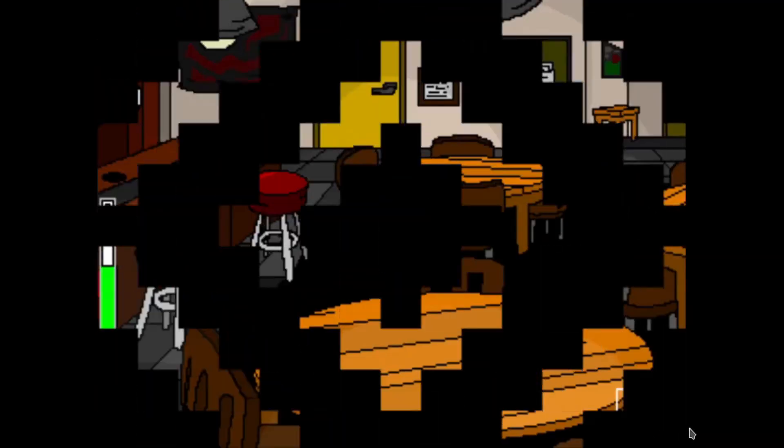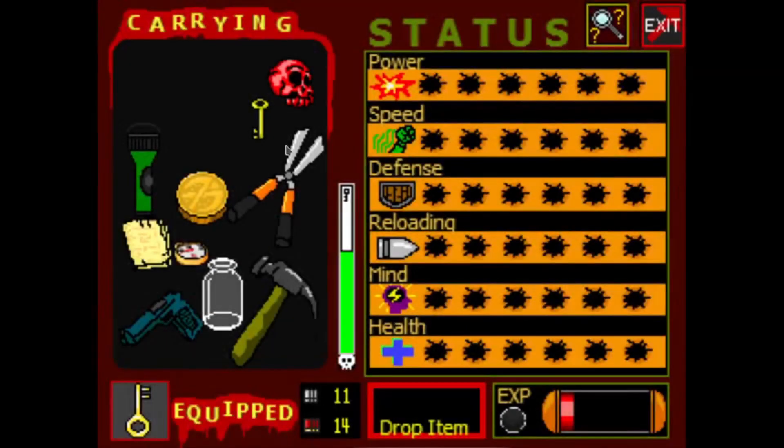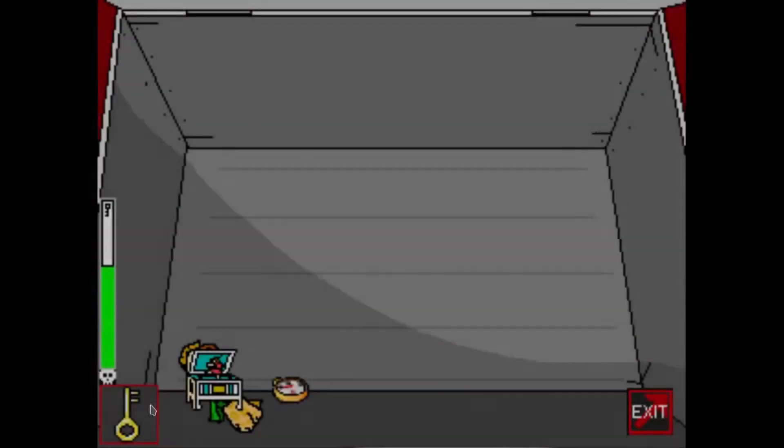Then you can go back to your car, and you're gonna wanna deposit everything in your inventory but certain items. You're gonna wanna leave everything except your hammer, pistol, coin, and the wee jar that would have health — and mine doesn't have health because I had to fight the bot and I was low on health already.